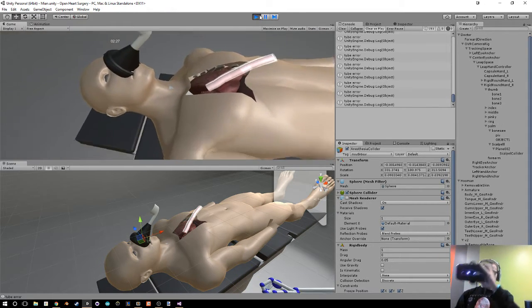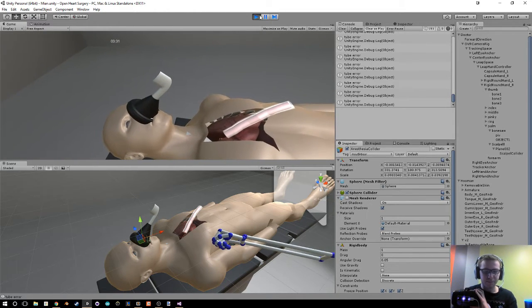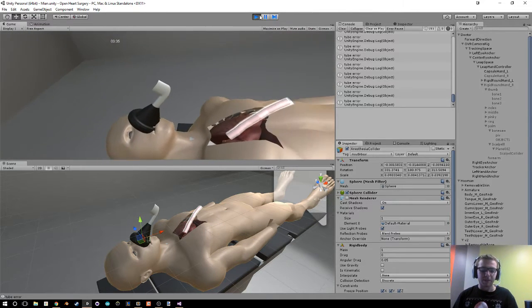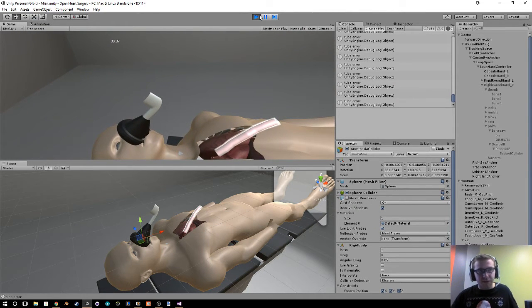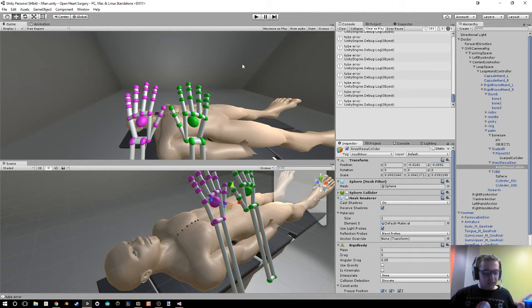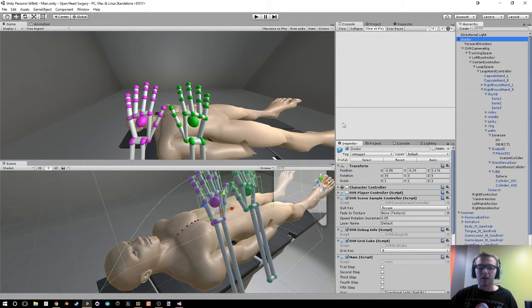Alexa, tell nurse, start the bypass. So bypass surgery — open heart surgery — is complete. And that was the demo with the Alexa. Alexa, stop.